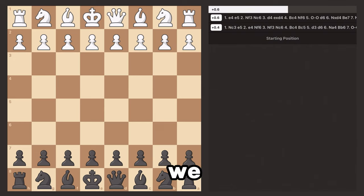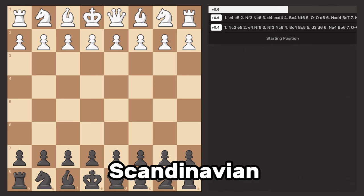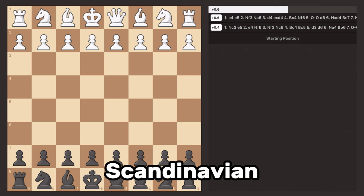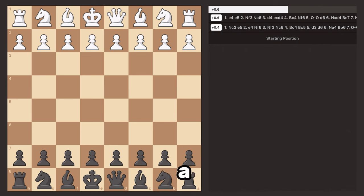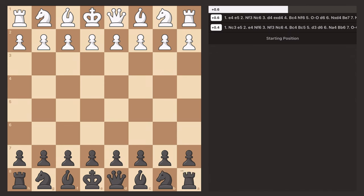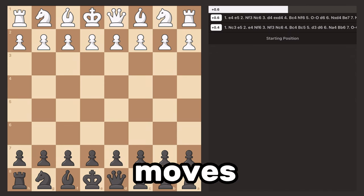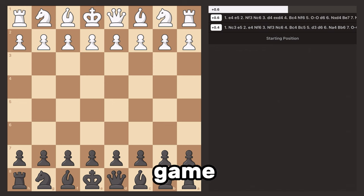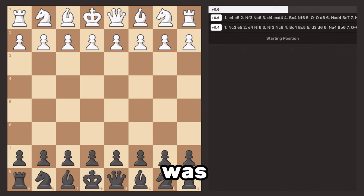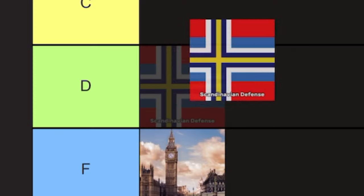Now we got another hot one — the Scandinavian Defense. If you play the Scandinavian Defense, you probably also play the London System. The Scandinavian is honestly just awful. It's literally a two-move opening: you move out your D-pawn and then you just take it back with the Queen. It takes no skill, you're not memorizing anything, and you get rid of the entire central game. There's not even really any theory. I don't know why you play this opening. Just play the Caro-Kann, okay? D-tier.